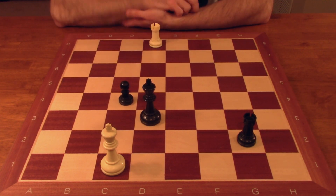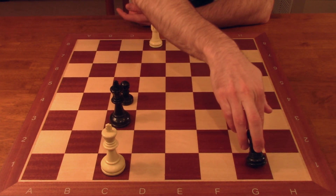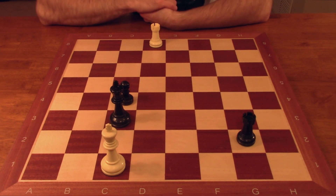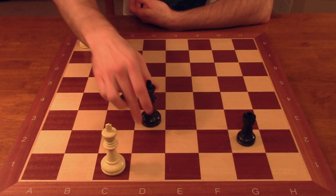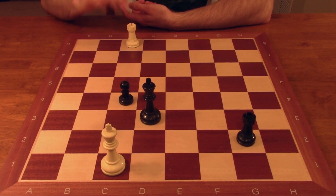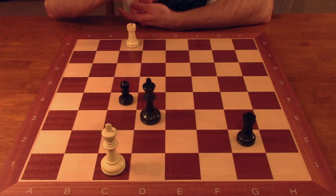White could play rook d8 check, but even in this case, the king goes to c3. White is still facing rook g1 checkmate, and white has to display the idea we're going to discuss in order to draw. So I think the easiest way to hold this position from the beginning is to play rook c8. We already identified that the checks have deficiencies, so we're going to get our rook behind the pawn.